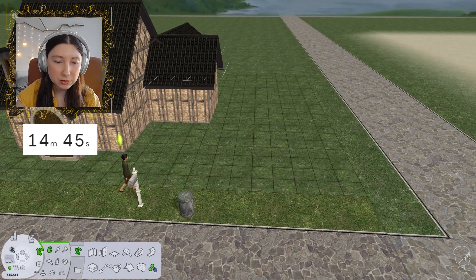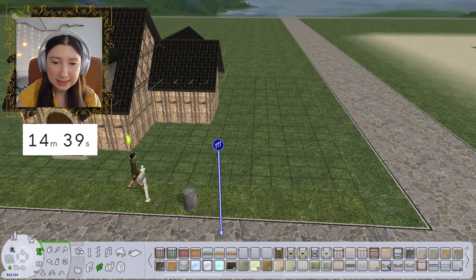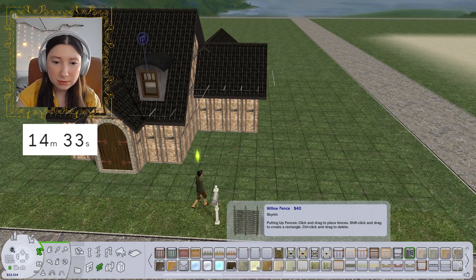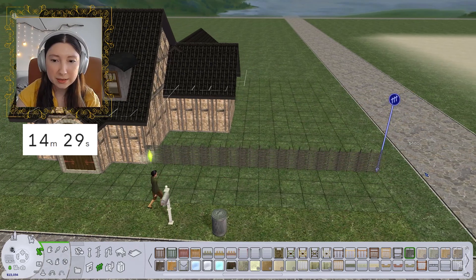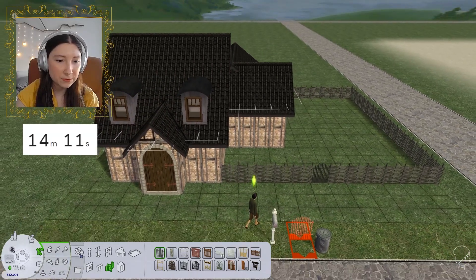Before I get too far ahead, I do want to go ahead and place a little tiny fencing garden. Let's do like maybe this darker one — I'm thinking we just put it here. And there, perfect, good enough.